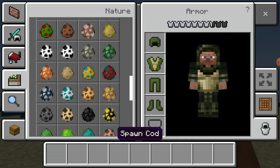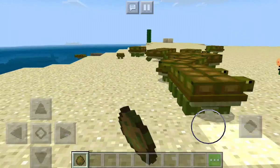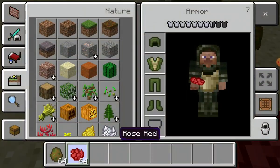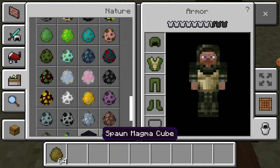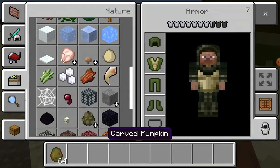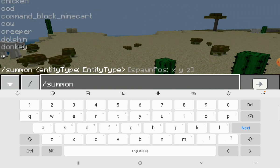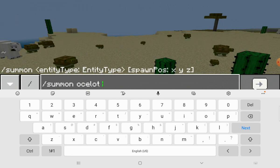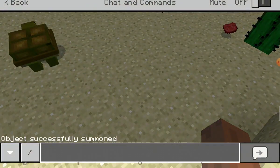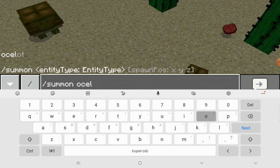There it is — an ocelot. Teenage Mutant Ninja Turtle — okay, maybe I can dye him? Can I tame him? How do I get it? Let me just try something: slash summon ocelot. Okay, now let's try it. I'll figure it out someday.